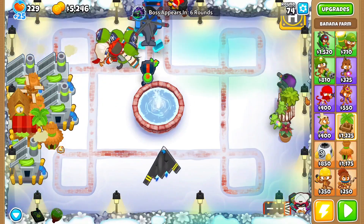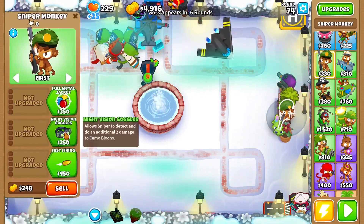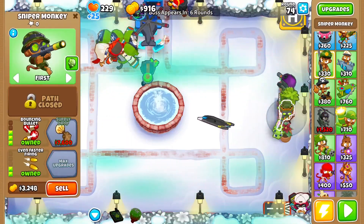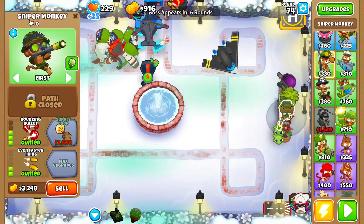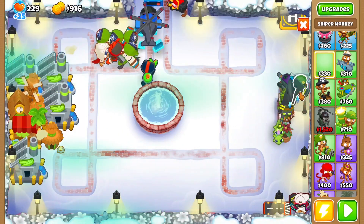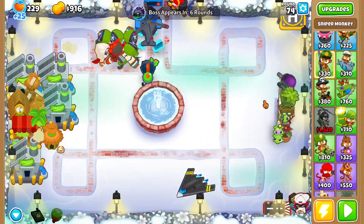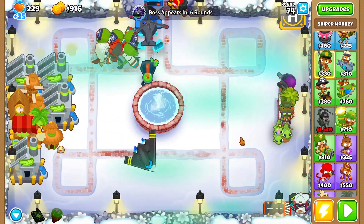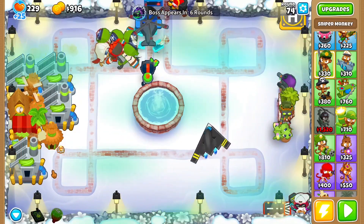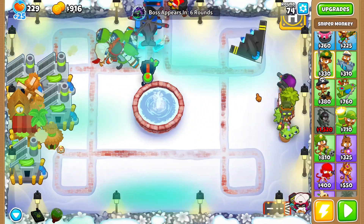Welcome back, Pancakers. Now get a Sniper Monkey right here and get it to Bouncing Boar. Then upgrade this to a Support Chinook and upgrade this to a Supply Drop. Then get another Sniper right here and another Sniper right here, both to Supply Drops. You can also get one right behind this to a Supply Drop, which you should do too. After that, save up for the next boss and use your abilities when you can. See you then.